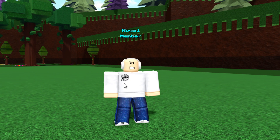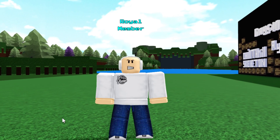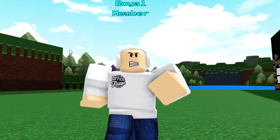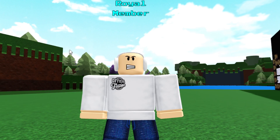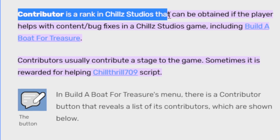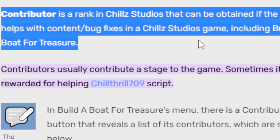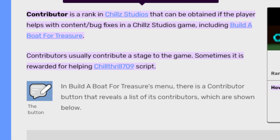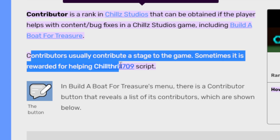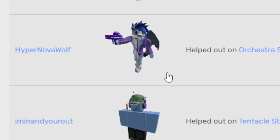There's a stage submissions channel inside Chill Thrill's Discord server, and also a game translation section where you can translate parts of the game into different languages and probably get credit for that. If you contribute to any updates you have a chance of getting the Contributor tag. The most common ways are game translation and making stages. According to the wiki, a contributor is a rank in Chill Studios obtained if the player helps with content or bug fixes in Chill Studios games, including Build a Boat for Treasure.